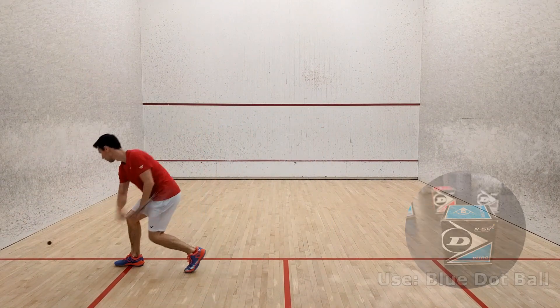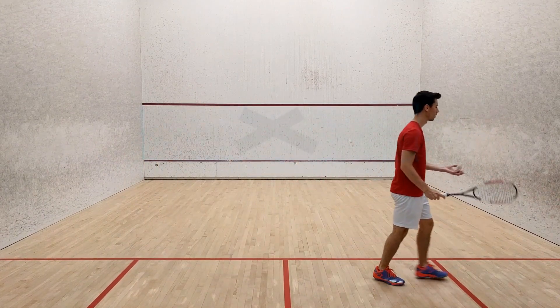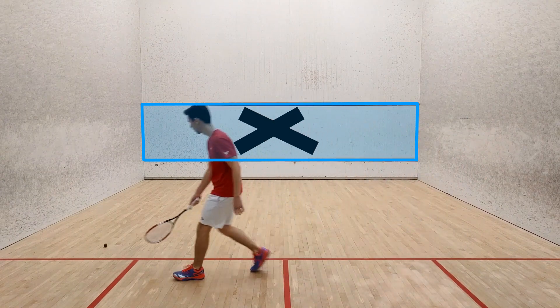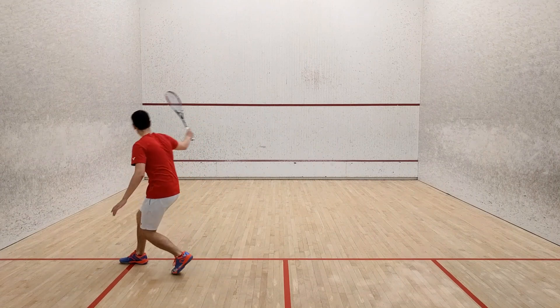For this first challenge, your target will be to hit 10 boasts in a row that hit the front wall somewhere between the tin and the service line as shown. Simply toss the ball to yourself into a service box, make your shot, and then switch sides.